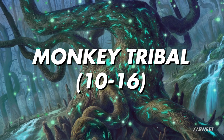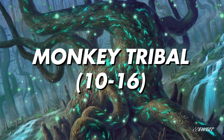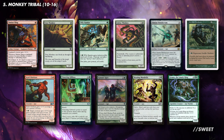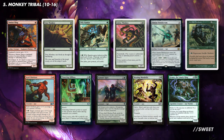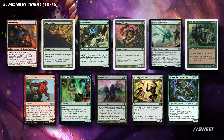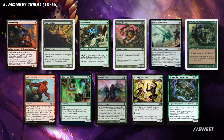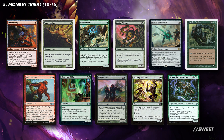Next up is the rest of our monkeys. These fill in the gaps and give us the board state that we need to grow with Kibo — they'll be the ones getting the damage in. The bar to get in the deck isn't too high: are they a monkey or an ape? Yes? Perfect, get in my deck. Obviously some are better than others, with Simian Simulacrum, Zodiac Monkey, Gorilla Chieftain and Grun the Lonely King being among my favorites. Remember that all of these will be getting bigger very quickly, so even the one-mana creatures will become solid threats — and the earlier they can come out, the more counters we can put on them.